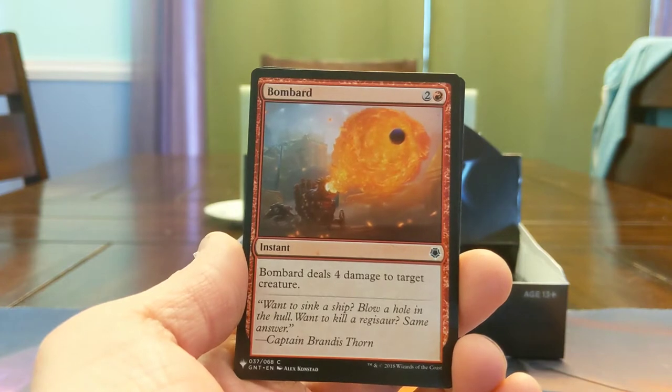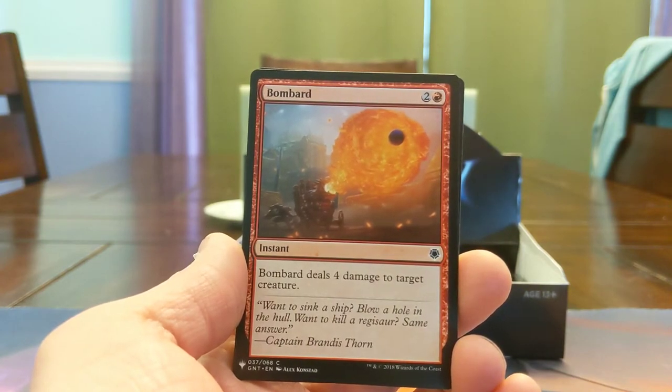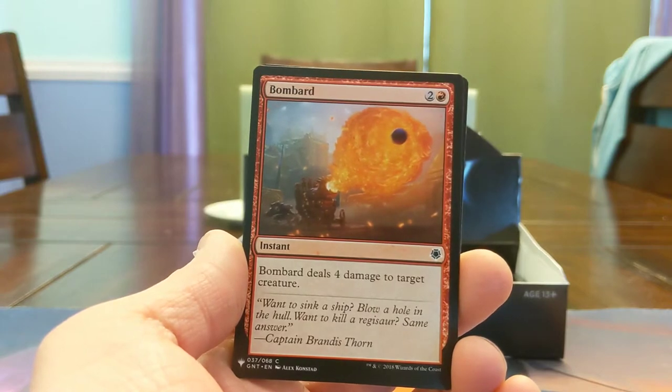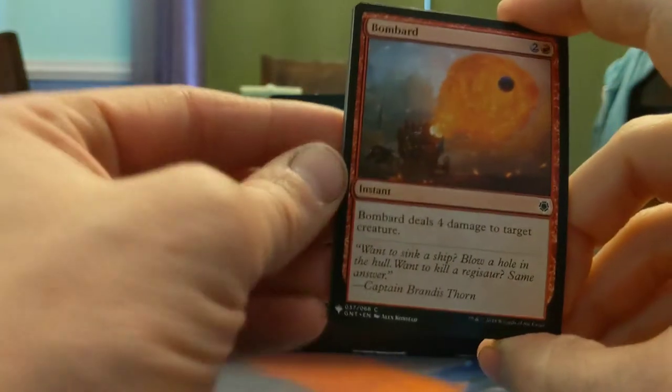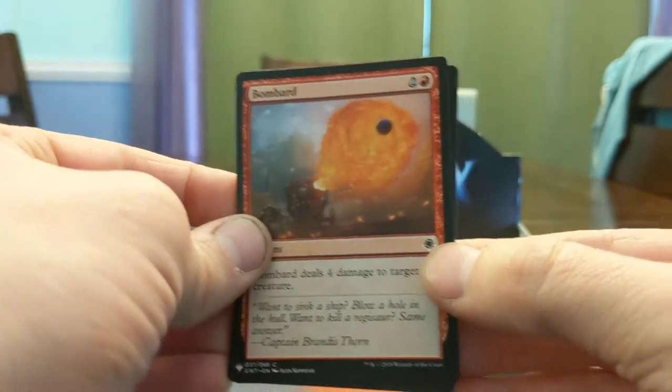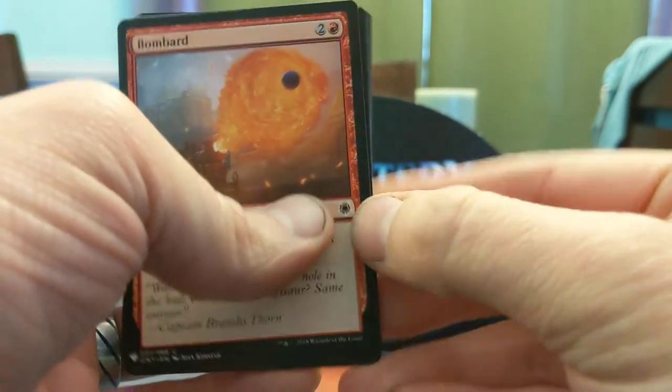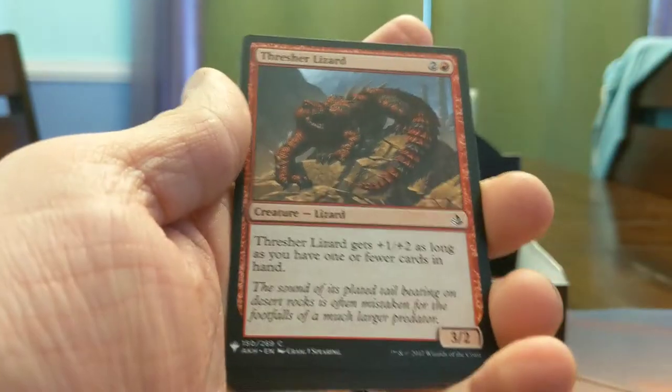Bombard — 4-damage to a creature, it's a 3-mana instant. This card was a big deal in some sort of Ixalan block — check out this expansion symbol, this is from the Game Knights deck I think, super cool. Thresher Lizard — 3-mana 3/2, which is a 4/4 as long as you have one or fewer cards in hand.